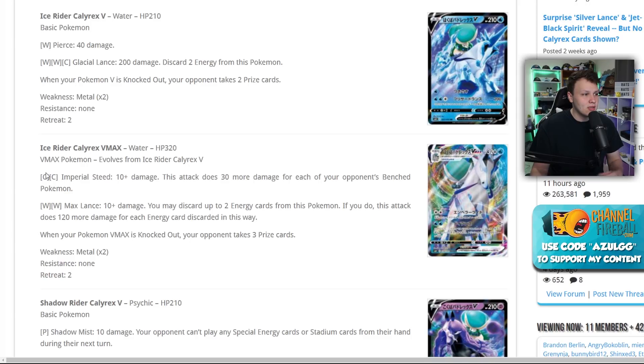The Ice Rider VMAX's Imperial Steed costs Colorless, Colorless and does 10 damage plus 30 for each of your opponent's benched Pokémon — so you could hit reasonably hard against an Eternatus VMAX, but overall it's only maybe a two-hit KO on some Pokémon. Max Lance does reasonable damage for Water, Water: you may discard up to two energy cards from this Pokémon, and this attack does 120 more damage for each energy discarded, capped at 250 damage.